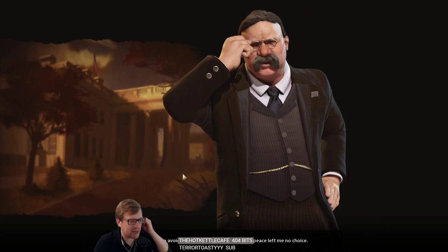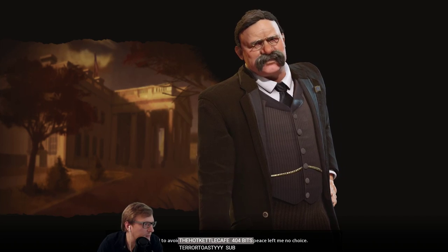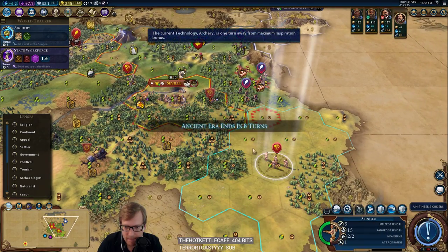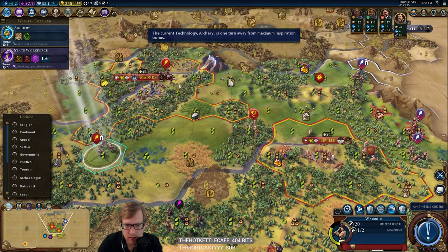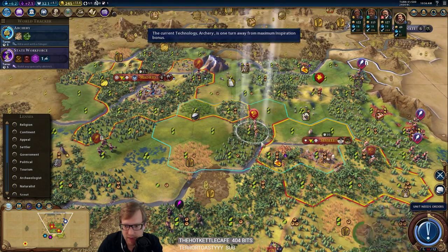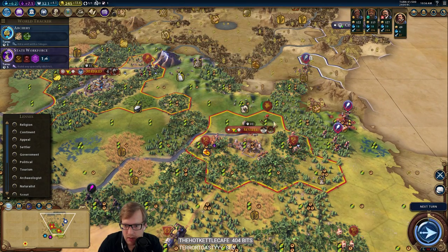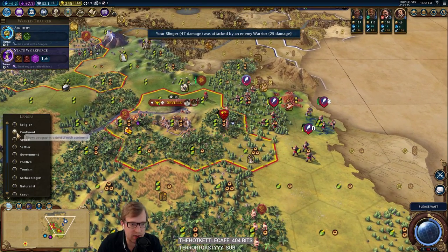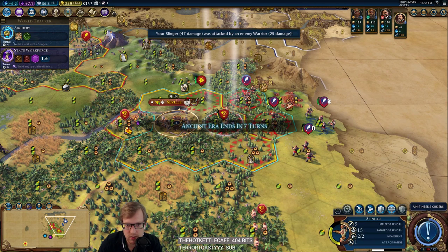I wanted to avoid this. Told you I didn't trust him — but your idea of peace left me no choice. We've got to take the long way in here. This guy can no longer go deal with barbarians. This is why we settled on the hill. That is a lot of warriors. He is not getting his bonus though.